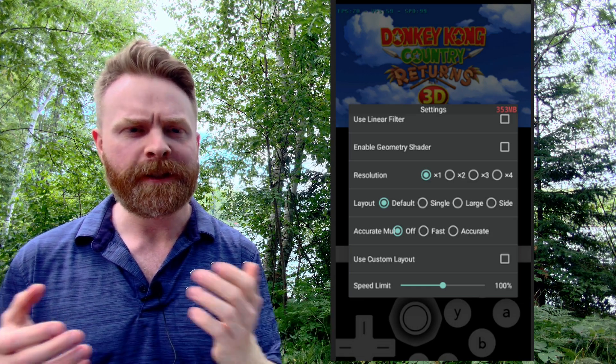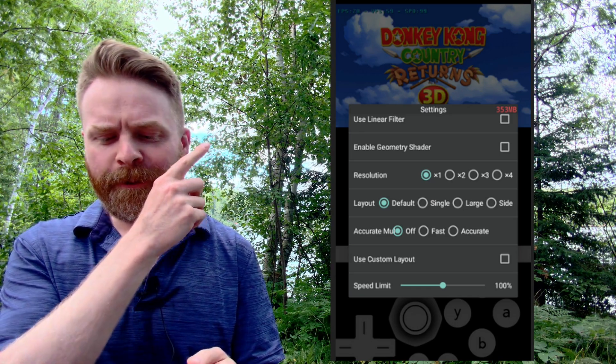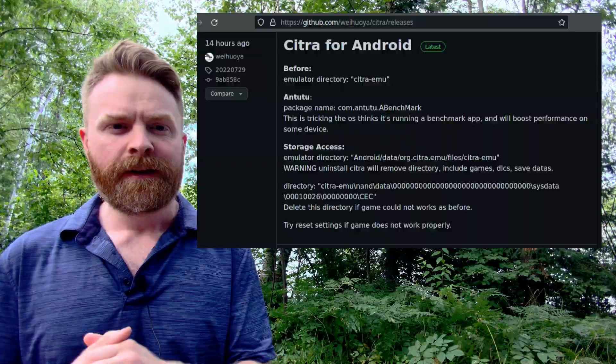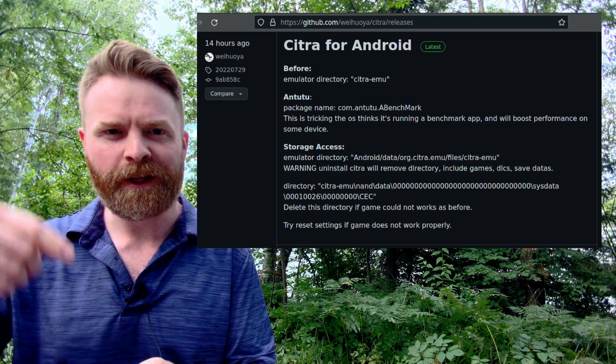If you want to check them out, open up this new version of Citra MMJ, boot up a game, and then click the Settings menu. Scroll down a little bit and you'll see Enable Geometry Shaders. It's off by default, but you can turn it on and check it out. Citra MMJ is free, it's open source, and if you want to check out the latest version, check out the link in the description below.